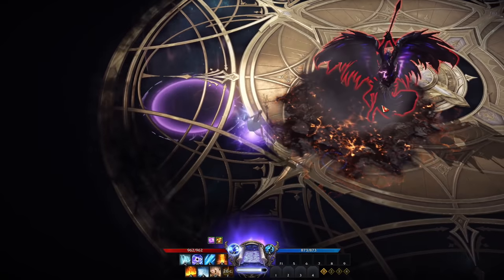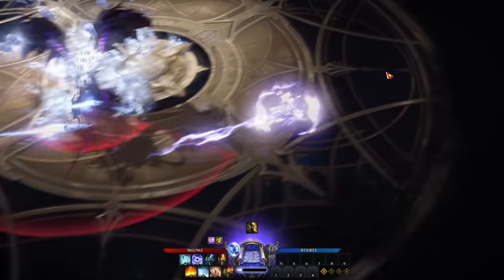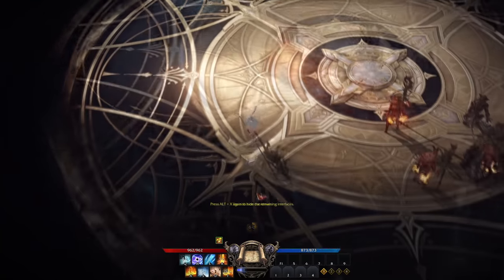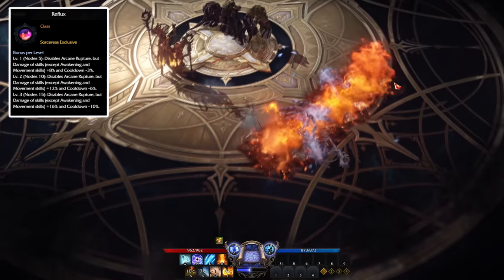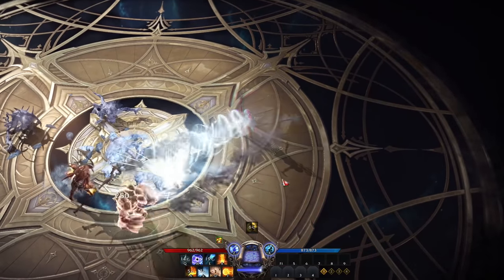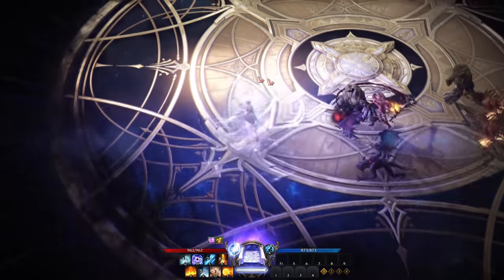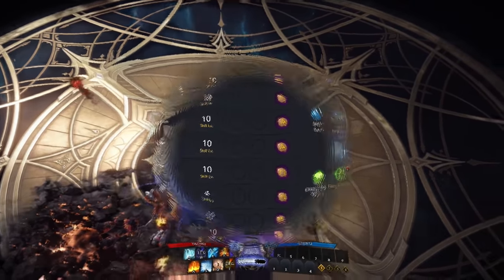Sorceress is one of the two starting mage classes available in Lost Ark. She specializes in dealing ranged magic damage with elements of fire, lightning, and ice. This is a really good starting class for new or veteran players, as she deals high damage at all stages of progression. Around level 50, this class has access to the reflux engraving, which disables arcane rupture and magic amplification skills, increasing overall damage and lowering cooldowns. This build is designed to deal consistent damage with low downtime, and is by far the best and most optimized PvE build in the game.